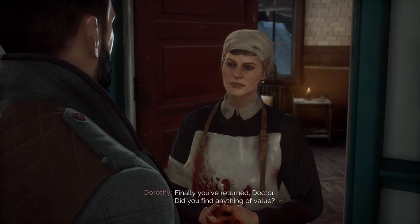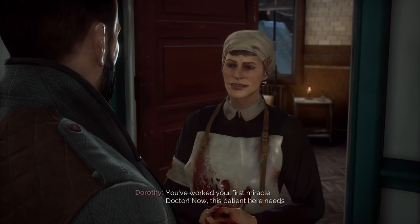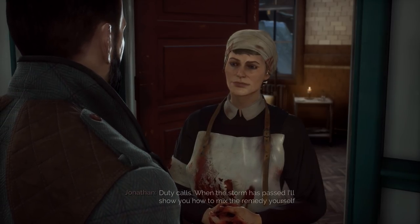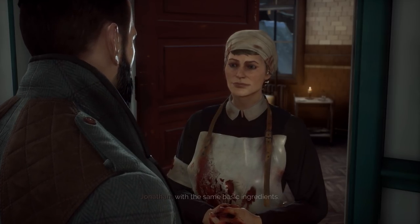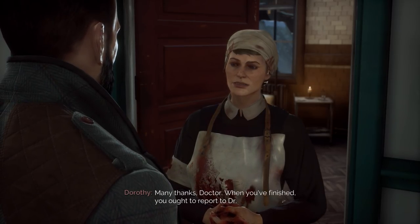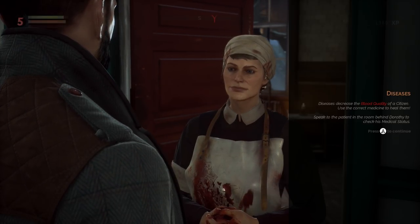Finally you've returned, Doctor — did you find anything of value? Yes, nurse, you've worked your first miracle. Now this patient here needs immediate treatment. When the storm has passed I'll show you how to mix the remedy yourself with the same basic ingredients. Diseases decrease the blood quality of a citizen — use the correct medicine to heal them. Speak to the patient in the room behind Dorothy to check his medical status.